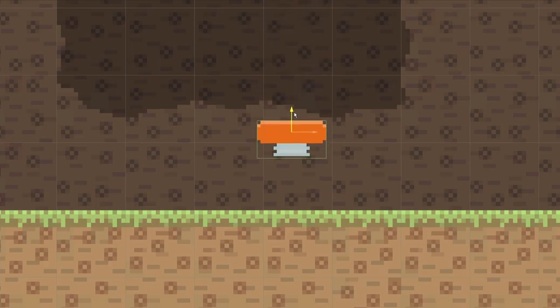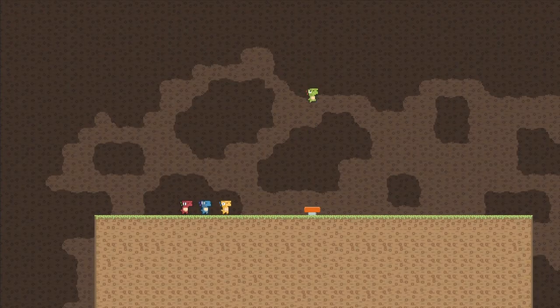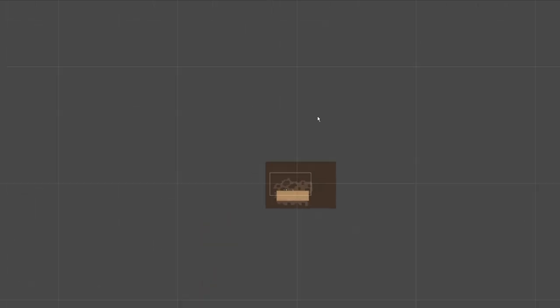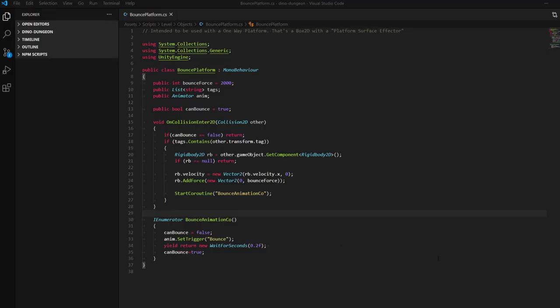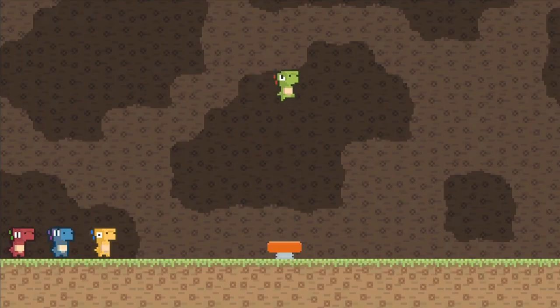A jump pad is the obvious solution. You might be tempted to make a Physics Material 2D and make it bouncy. The thing is, with physics materials, the bounce works with a multiplier. So if you want to gain some height, you need to set the multiplier to more than one. But this means that if you bounce and return to the jump pad, you will get higher and higher until you break the physics. I want to set a constant height that can be gained by jumping on the jump pad, so I wrote some code that detects physical objects and pushes them upwards. And now it works as expected.